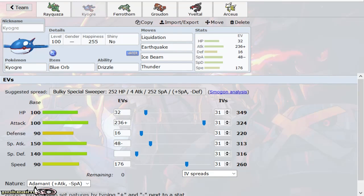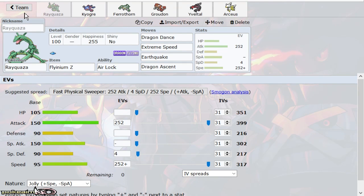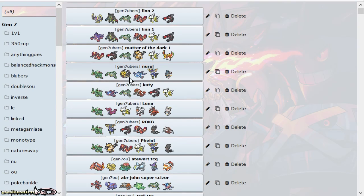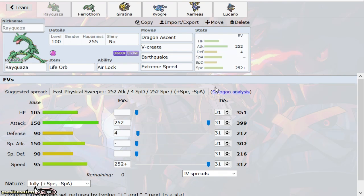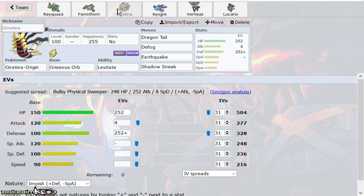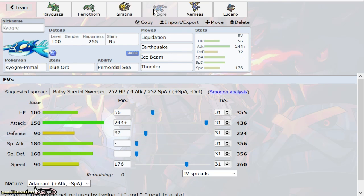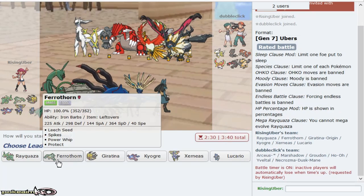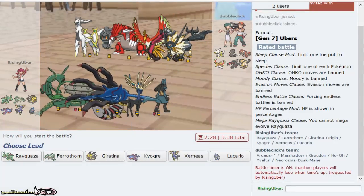Last but not least — Ray putting in some work there. Not that bulky, but you know, that starmy bulk, just enough. So we have a Life Orb Ray — it's actually not mixed, but we're using the first V-Create Ray of the day. With Spike Swampert, Defog Giratina, Liquidation Mixed Ogre, and Geomancy Xern, as well as Mega Lucario. And I love Ray's ability to weaken my opponent's team — I've said that so many times today, but I really do like that a lot.